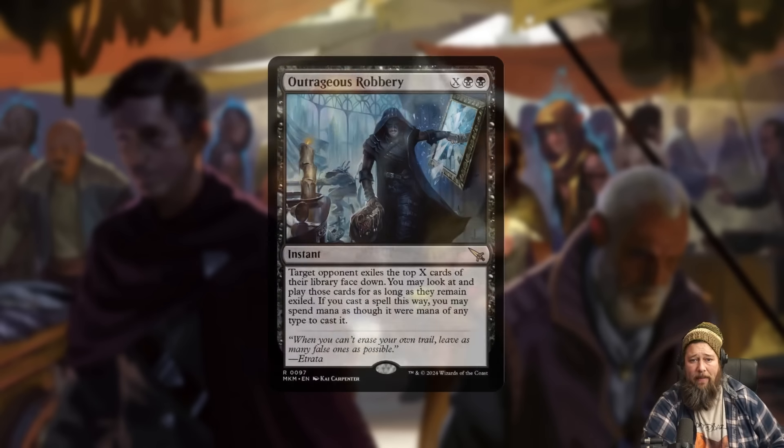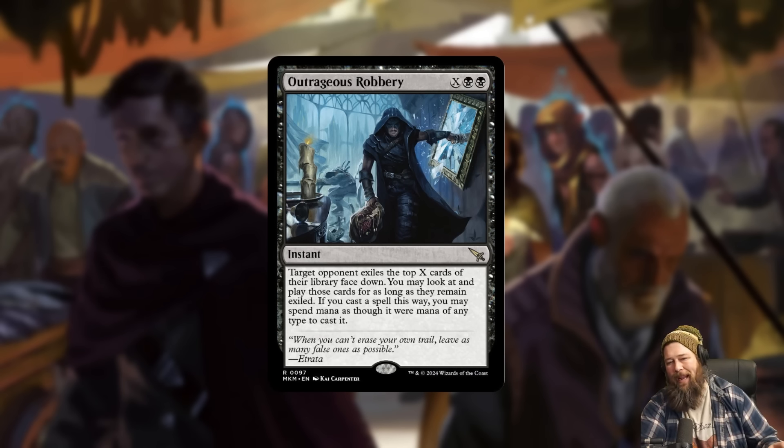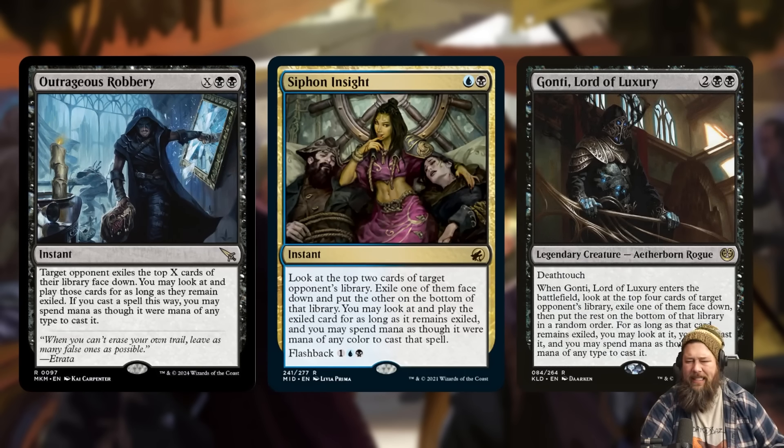We also got one of the most fun cards from the set: Outrageous Robbery. It's double black and X — target opponent exiles the top X cards of their library face down, you can look at and play those cards for as long as they remain exiled, and you can cast those spells as if your mana was mana of any color. It's kind of like Gonti or Siphon Insight a whole bunch of times — if you can dump a bunch of mana into this, you just get to draw a huge chunk of your opponent's deck. Since it says 'play,' you can also play the lands.